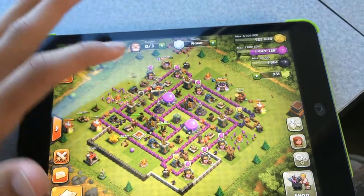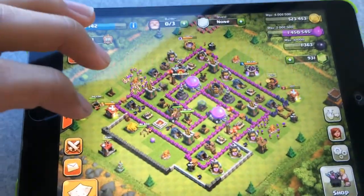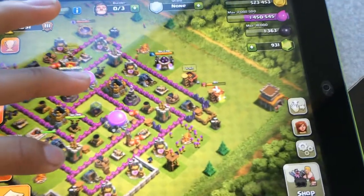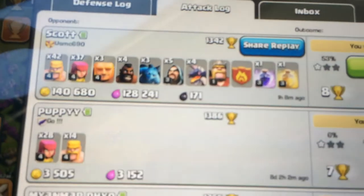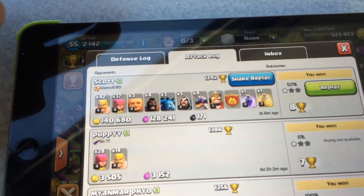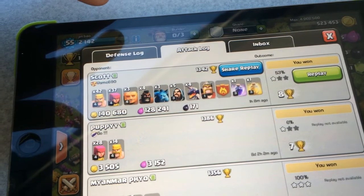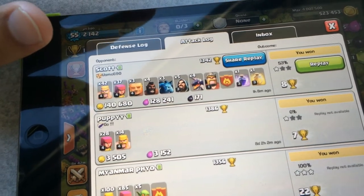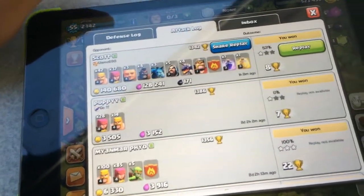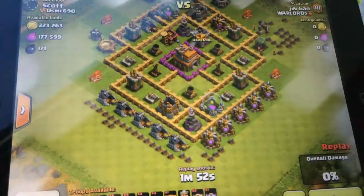...my Town Hall 8. I just got Town Hall 8 last night, so there's a lot of stuff that hasn't been upgraded yet — we'll do that maybe next video. I'm gonna show you one attack I just did not that long ago. I only got 53%, which you can see — it's like one star. I was using 42 barbarians, 37 archers, 3 giants, 4 hog riders, 3 minions, 5 wizards, 4 dragons, 1 king, and a lightning spell. That's a lot and only got 53% — kind of embarrassing, but oh well, it's just a game.